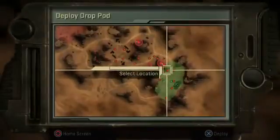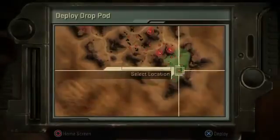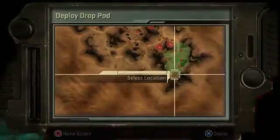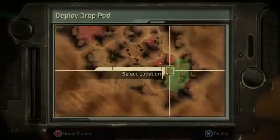What's a pod kill, you ask? When you're on the home screen and about to sign in, you will see red dots that are enemies. Find where you spawned in and look for where the camper might be.